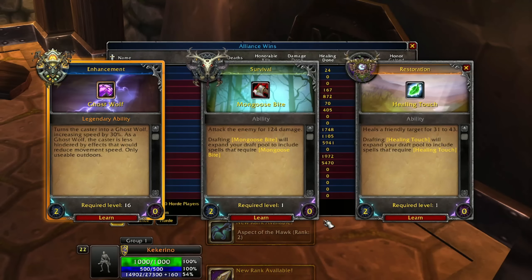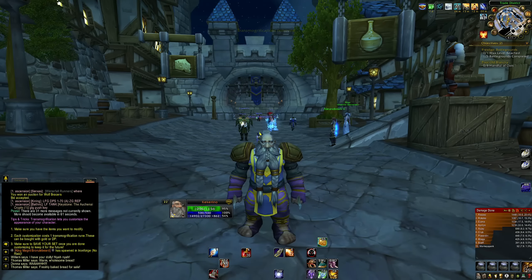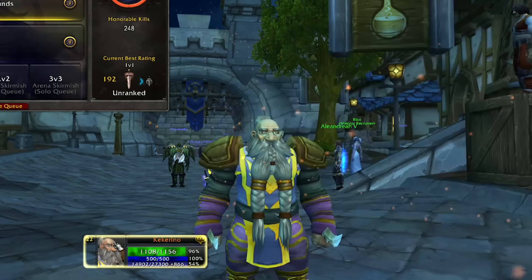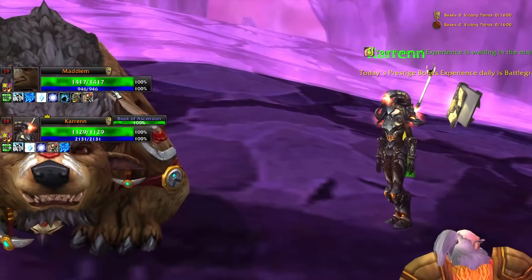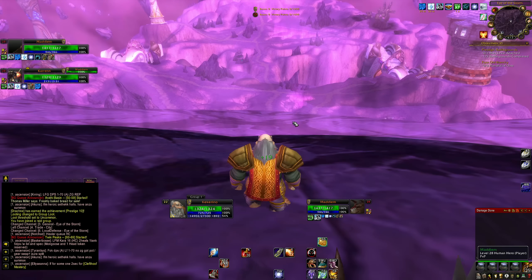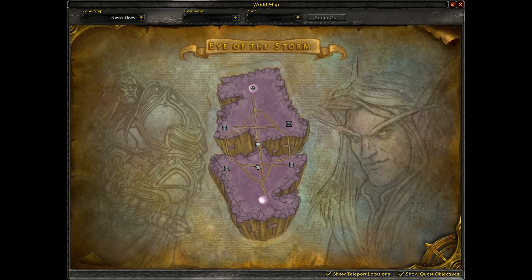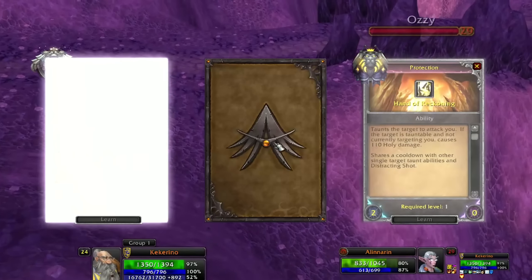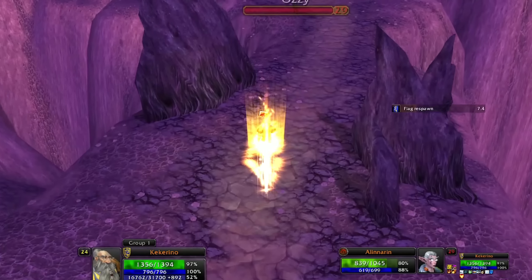Level 22, Twin Peaks perfection, and a two-timer. Ghost Wolf offered - they really want me to have this. Mongoose Bite, Healing Touch - I'm going to go Mongoose Bite. I had a lot of fun, so let's go ahead and queue up again. Level 22, bottom of the bracket this time. Eye of the Storm - I've got two level 28s on my team, so I think I win. I went ahead and got three points and improved Arcane Shot for 15% more damage, which is the bulk of my damage right now anyway.